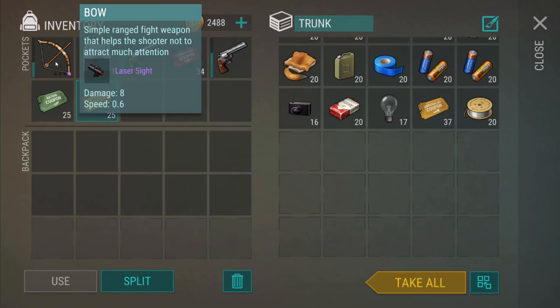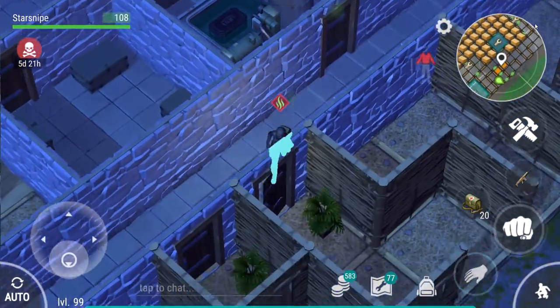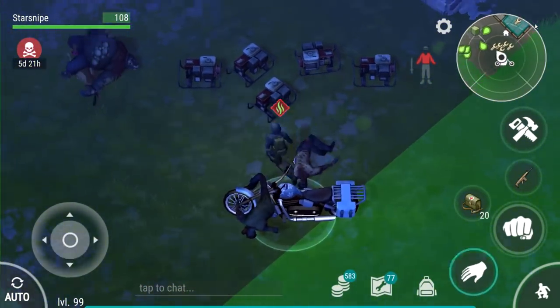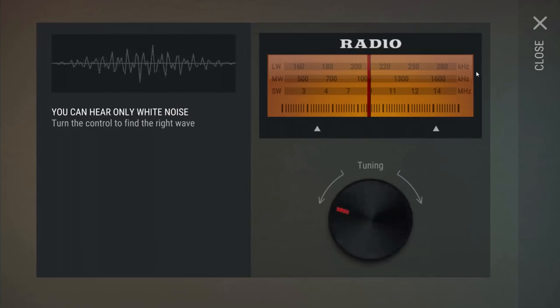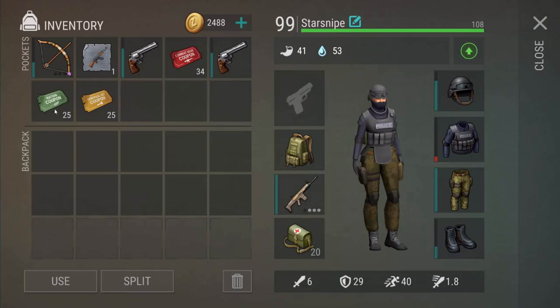It seriously hurts that I thought we crafted the thing that gives us active skills. Maybe active skills are in the game and we just haven't gotten them yet — or if they aren't, hopefully we'll see them in the next couple of updates. The bunker code for today is the magical sequence of numbers: 27406.